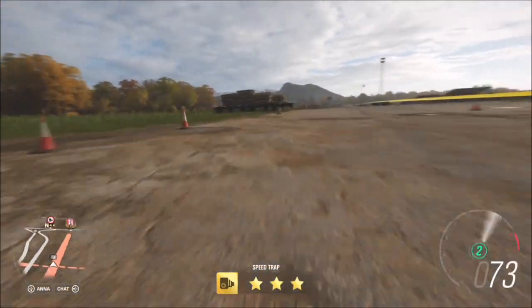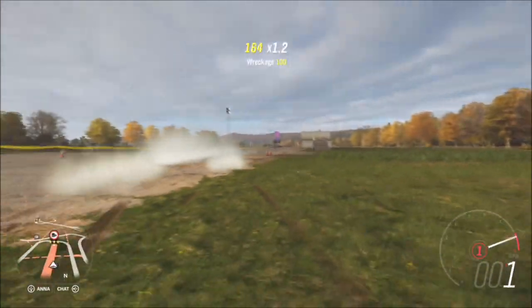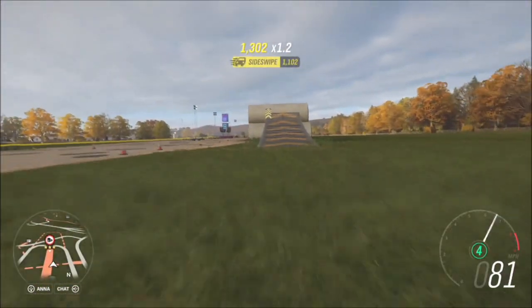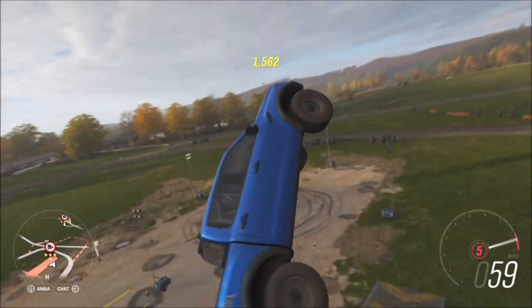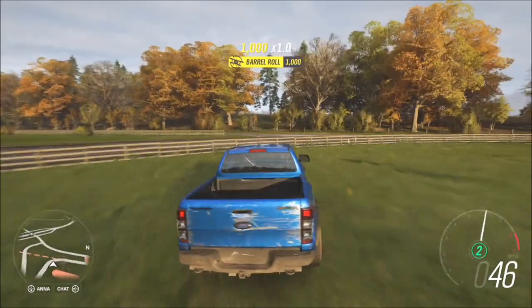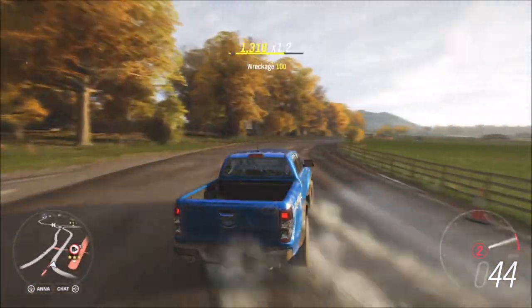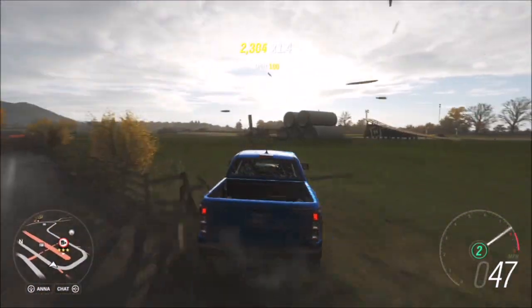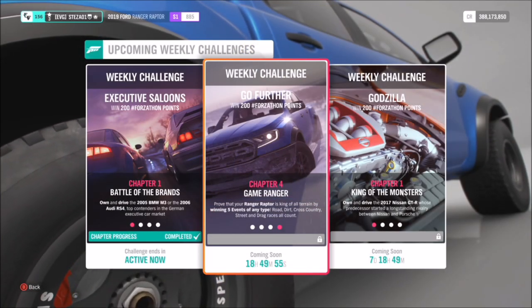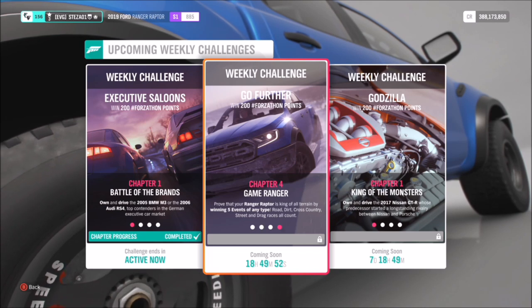You want to be hitting the jump at least over 70 miles per hour to get some decent height. You can do this off a normal ramp, but be careful of your surroundings because if you smash something halfway through your barrel roll it won't count. That jump at Greendale is specifically designed for barrel rolls, so I'd recommend doing it there. If you're struggling or have any questions, just say so down below in the comments.